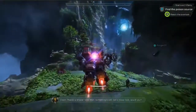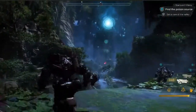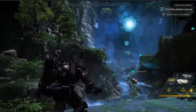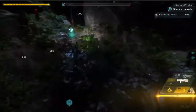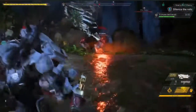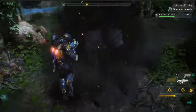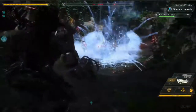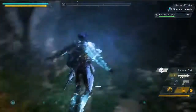There's a Shaper Relic. Wait, something's odd — get a closer look. See those radiant pieces of energy? They're echoes from the Anthem of Creation. Loads of Scars nearby, be careful. Return them to the Relic — you've got to silence it fast.